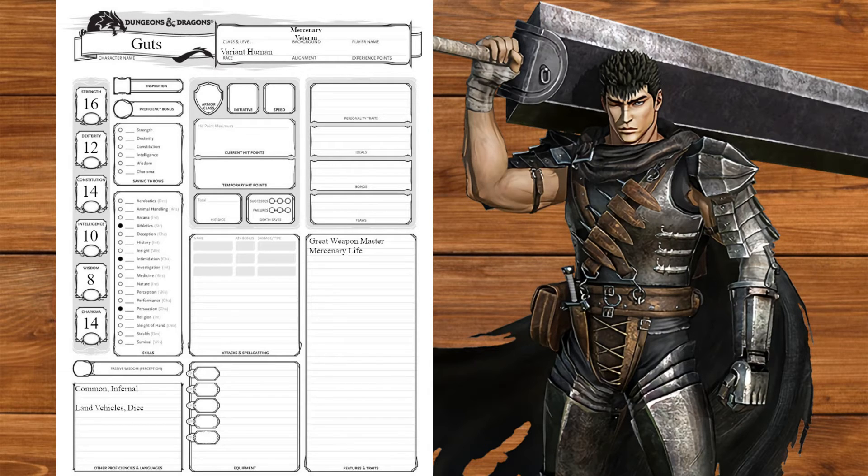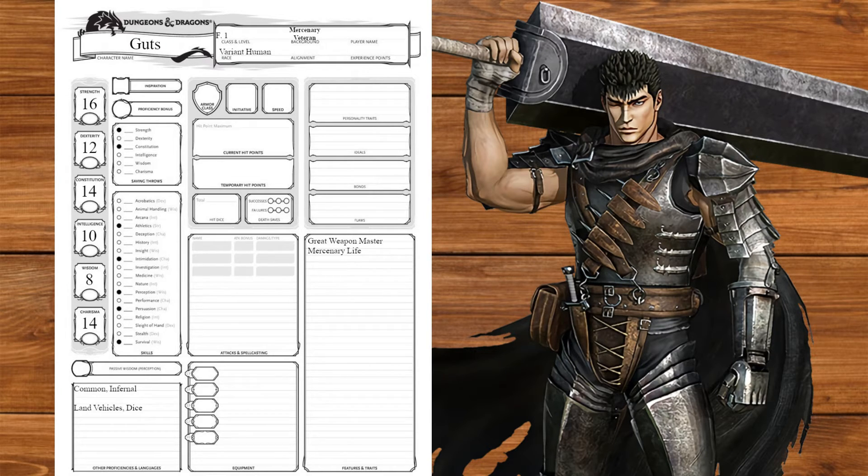Moving on to class, we're going to start off as a fighter. We'll get strength and constitution saving throws, choose perception and survival, and be proficient with all weapons, armor and shields. At level 1, we'll get second wind and our fighting style, taking great weapon fighting. At level 2, we'll get action surge. At level 3, we'll get our martial archetype, taking champion for improved critical. Guts is nothing if not straightforward.